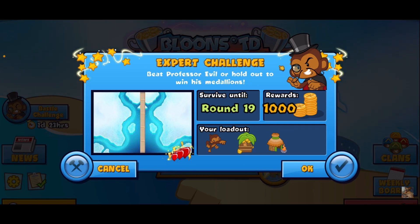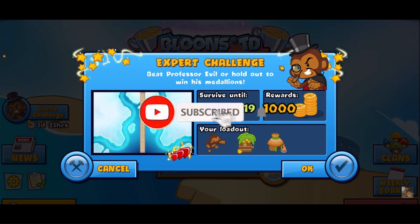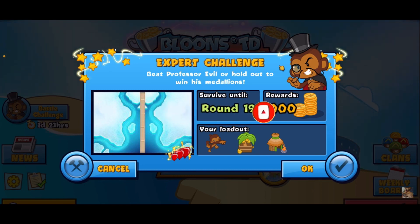If you guys are new to the channel, you are most welcome — please consider liking and subscribing. I have a goal of 19 likes and just one new subscriber. Make sure to check out the legend zigzag power, Liza team, and monkey lord — lots of these legends do this challenge. Let us know: was the tutorial helpful, did you find a better way to beat it? Without further ado, let's jump in and see what we did for Professor Evil today.